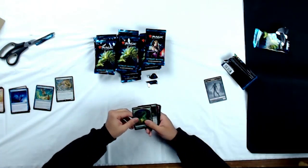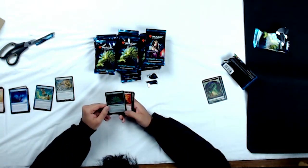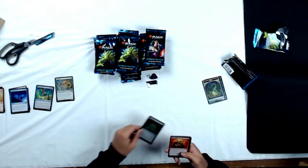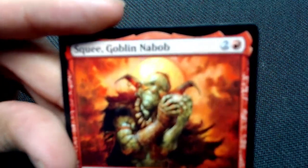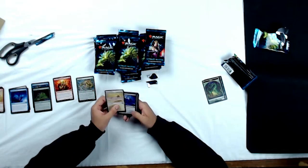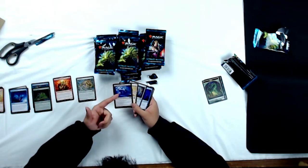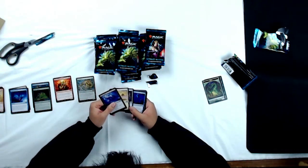So pack 2 — we've got a nice Ooze token in the front. Foil Spider Umbra. Take a look at that foil — that's really nice. Really good work on the foils this set. And we've got Squee as our rare. Check out that bad boy. Let's throw him into the rare pile. And we've got Unburial Rites in the uncommon slot. That's awesome, that's a great reprint.